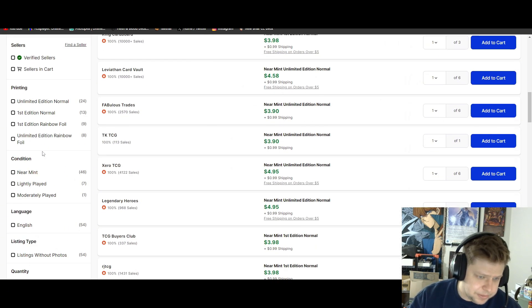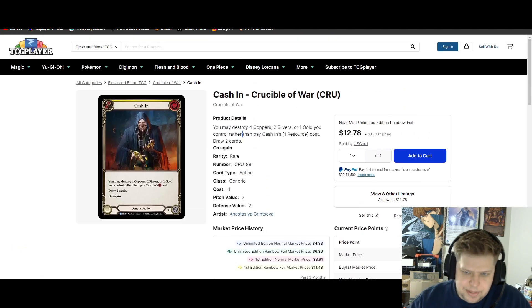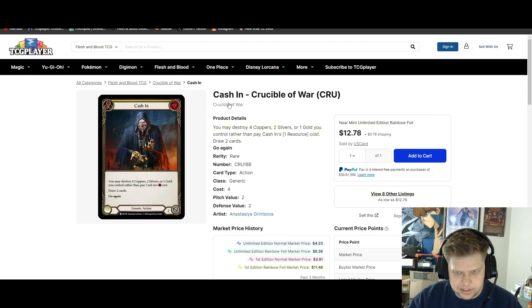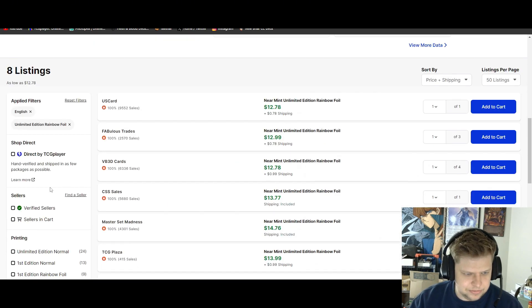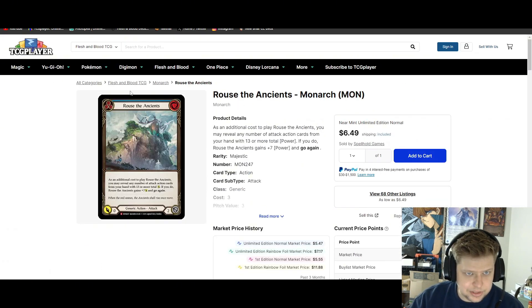Cash In is decently priced — only about five bucks for the cheapest copy, and the cheapest rainbow is about $13, a bit more expensive. I definitely think it's worth investing into. Every game that has a Pot of Greed type ability is always good. I used to play this in Briar — fantastic card, chef's kiss, A plus. So for about $10 for a playset of non-foils, I think it's definitely worth it.